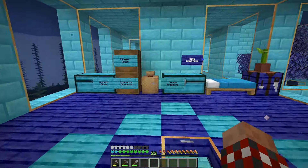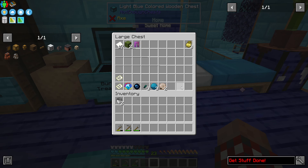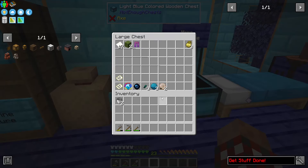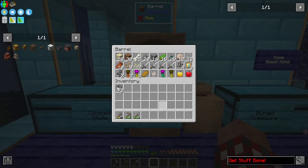I looted that conduit and it worked out very nicely. Let's go upstairs and look at a little bit of the loot. This was the buried treasure that I got — that's where I got the heart of the sea and 10 nautilus shells, because I only needed eight to make that conduit power down there.